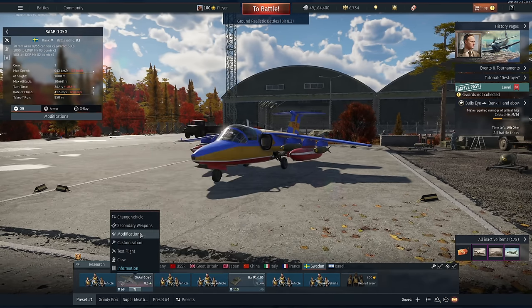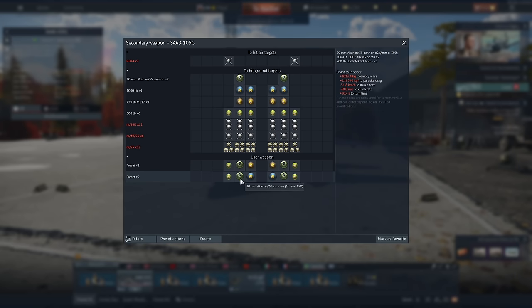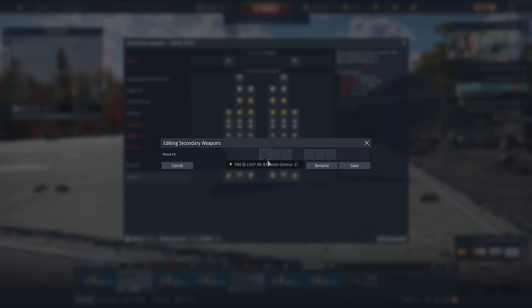And if you've never seen this before, you just right-click here, click on your secondary weapons and you can go ahead and just create a random preset — cannons, big bombs — and you can keep doing that until all your pylons are full.